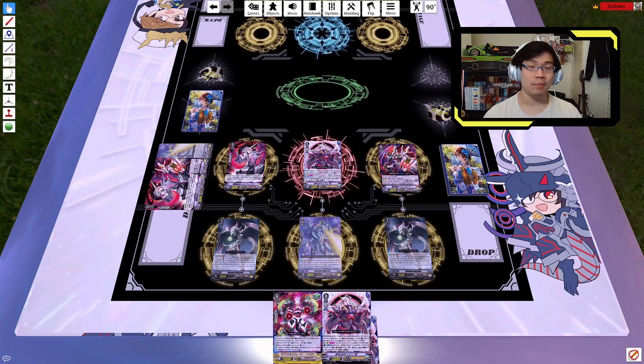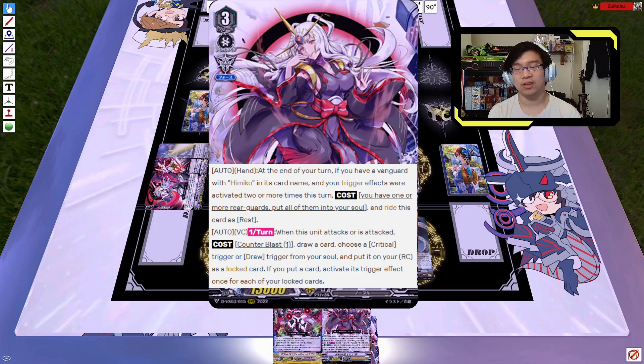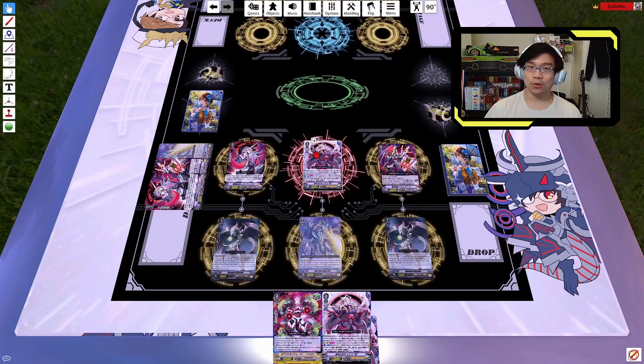The second line of play is the Himiko Reverse play. Now Himiko Reverse doesn't seem like it could be that amazing a card, but it actually has a really huge defensive application in Messiah. To remind you of the effect — it's got an irrelevant hand effect that lets you rewrite it, you're never going to use that. But the main thing we're looking for is the second effect: when this unit either attacks or is attacked once per turn, you can counterblast one. If you do, draw a card, choose either a critical trigger or a draw trigger from your soul, put it onto a rearguard circle as a locked card. Then, for each of your locked cards, activate that card's trigger effect that many times. So if you have two locked cards and lock one extra, you get three triggers — and that's during when it's attacked as well, which is absolutely huge.